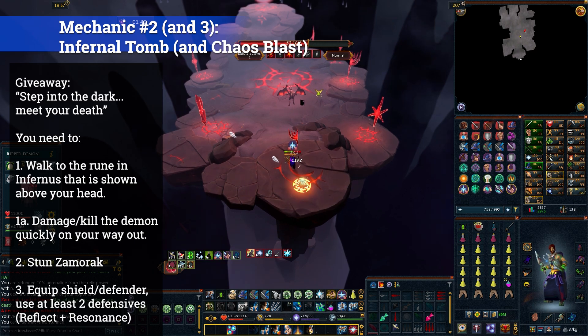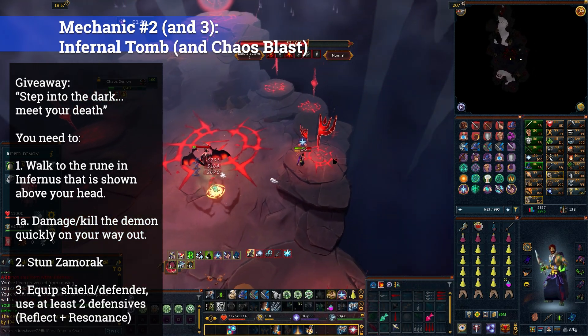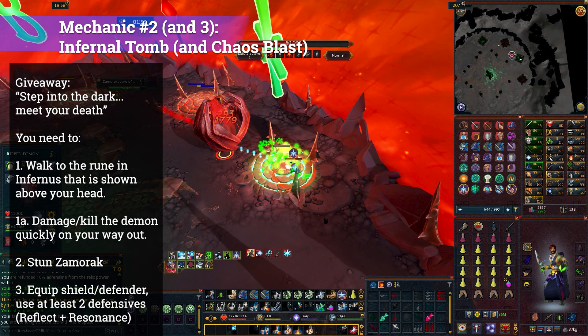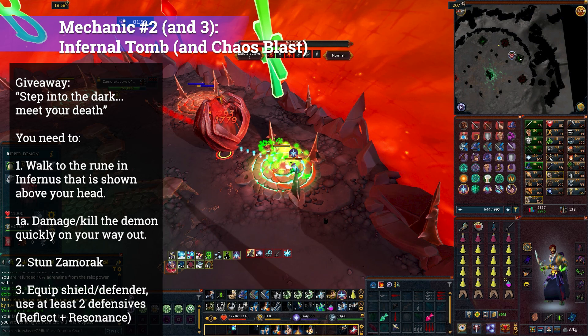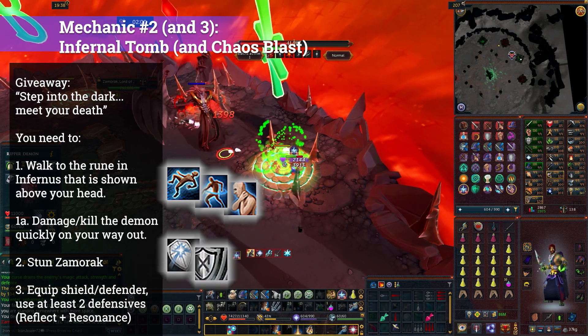The next mechanic is the Infernal Tomb — as fast as possible, go stand on the rune that's above your head. Do not touch other runes or you'll take a bunch of damage, but stand on your rune to teleport out. You cannot use the action button to leave Infernus with this mechanic. Once you're out, Zamorak has been charging a Chaos Blast which can hit you for up to 25,000 damage if not mitigated properly. Stun him as early as possible and then fire off as many defensives as you can to reduce the damage.